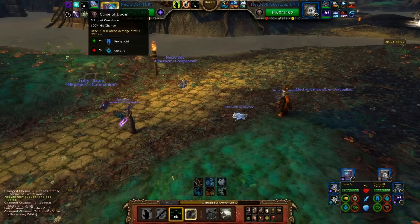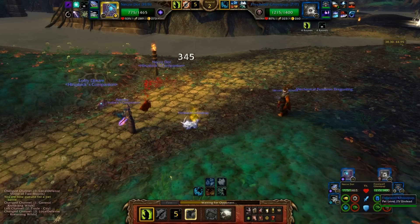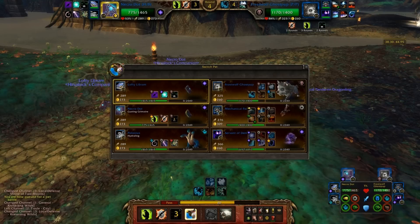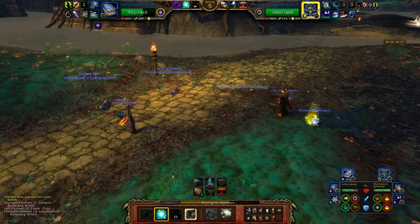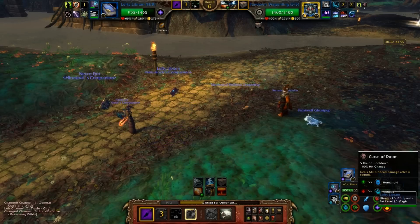First Curse of Doom, Fel Immolation, and Agony, then I'll switch into Lofty Librem. Fel Immolation, then Agony — wow this dude hits hard. He got all three dots, and luckily he went for a heal right there. Lofty Librem it is. Amplify Magic — 900, 100, yep it does work on back-row pets. I'm going to spam Shadow Shock until I get rid of his decoy, then throw up my own Curse of Doom.